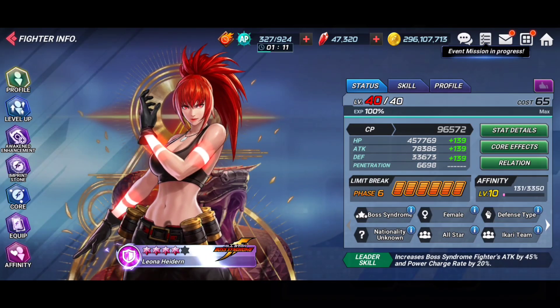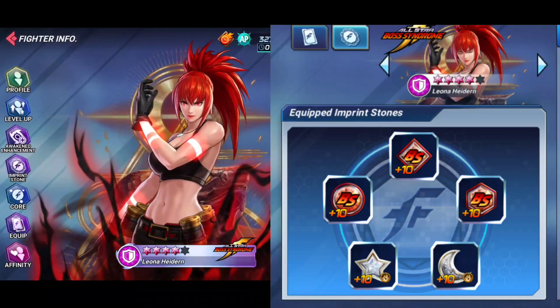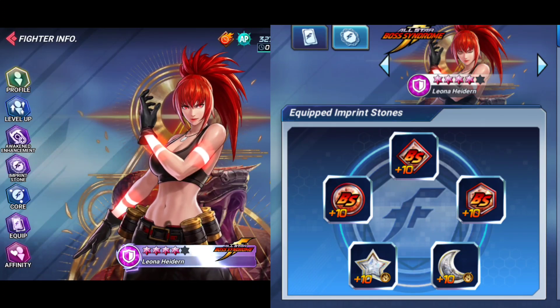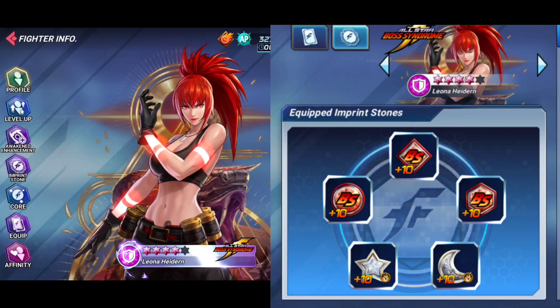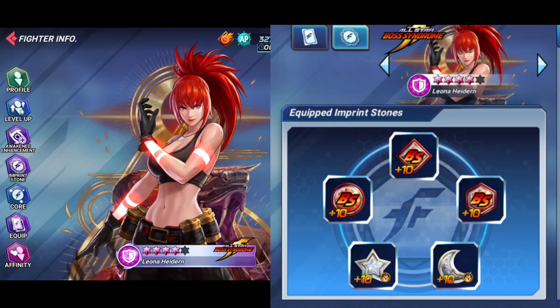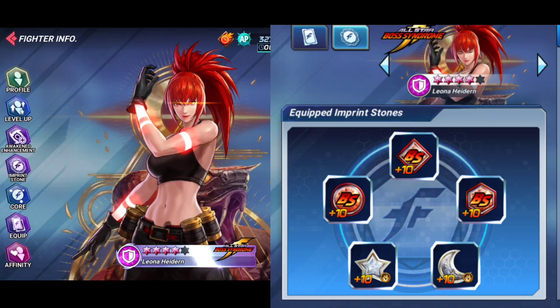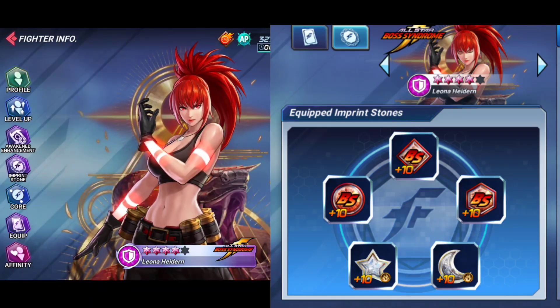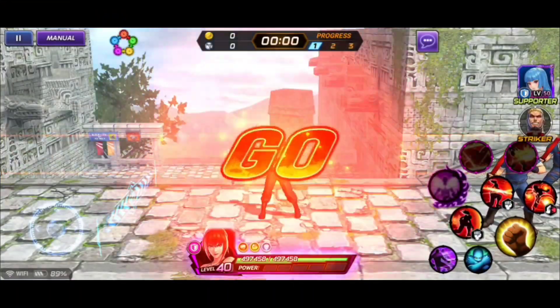As far as stones are concerned, I always recommend going with attack stones, even with the defense to attack conversion. I did pick defensive stones for my Leona and in this footage you'll see her using those, but I only did that for comparison purposes — I'm going to be swapping those for attack stones once I get another unpairing plug. Definitely go attack stones, you guys.